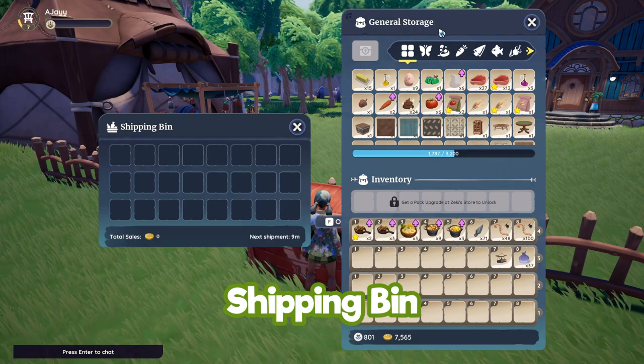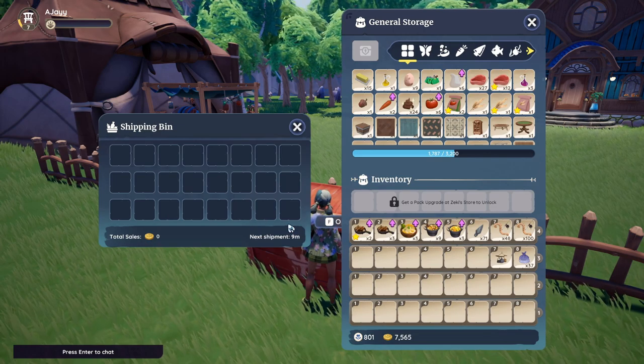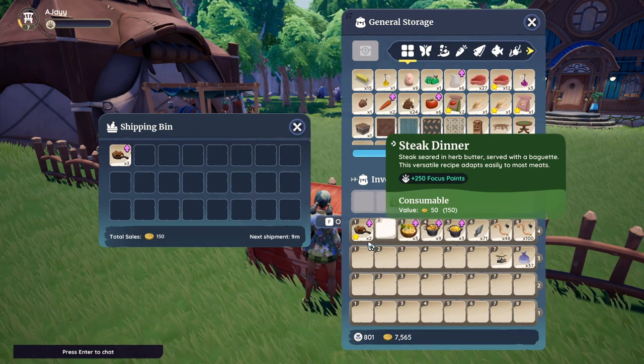If you want to sell on your plot you can sell to the shipping bin, but bear in mind it has a 30-minute timer so it won't sell until 30 minutes are up, and to get your money you need to be on the plot. If you're not on the plot your money will just sit in your shipping bin until you arrive back.